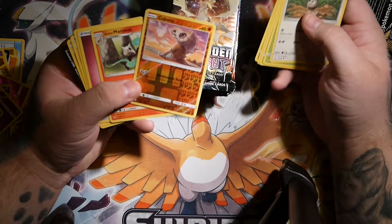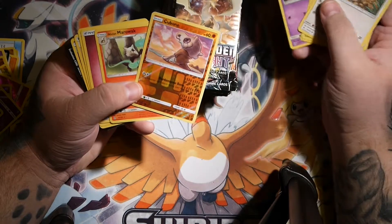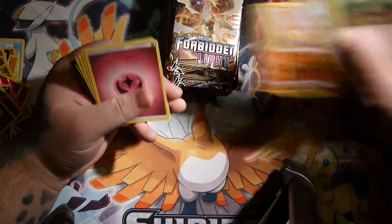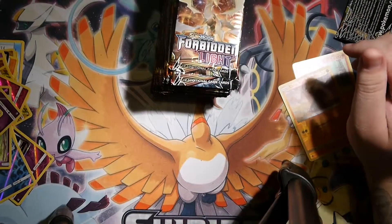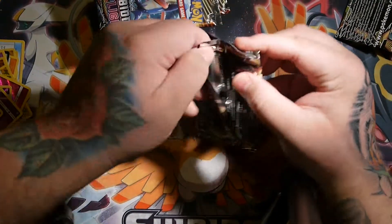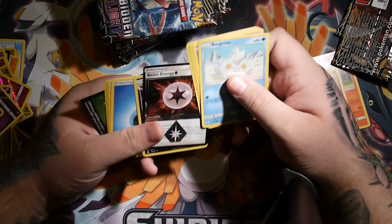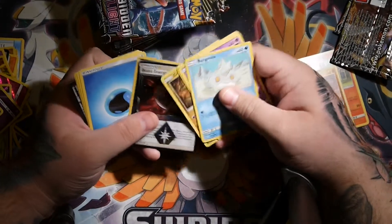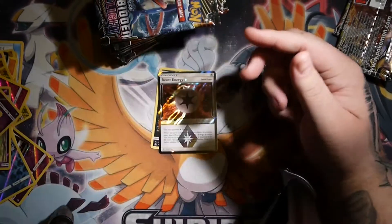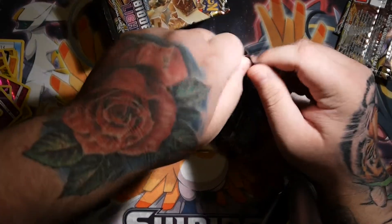This card makes me sad. Look, there's a little Marowak cloud right there. Poor old Cubone. Okay, we've got a beast energy — not too bad. I don't even know what these things are even really good for. I haven't played the TCG in a while.